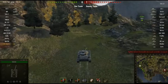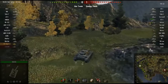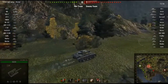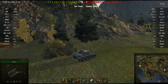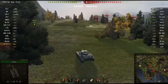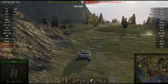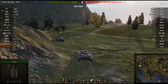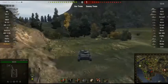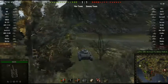We are on the Fjords map and I'm in the VK2001D. Unfortunately I'm a low tier — very low tier — I'm against tier 6 and a few tier 5s. On my team I am the only tier 4, along with a Matilda, and the rest of the team is tier 5. That should give us an advantage because the enemy has several tier 4s — four of them rather than just two like in our case.